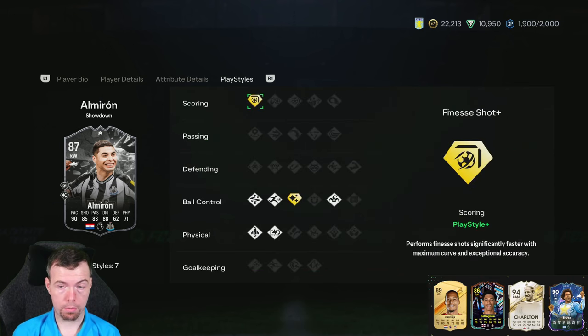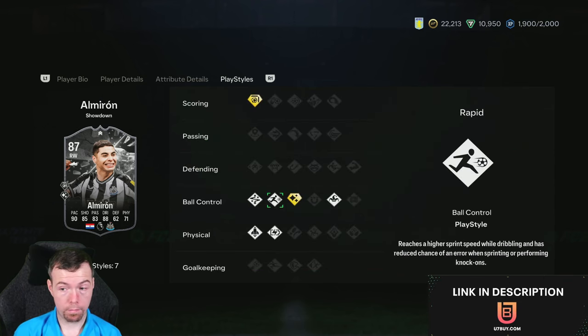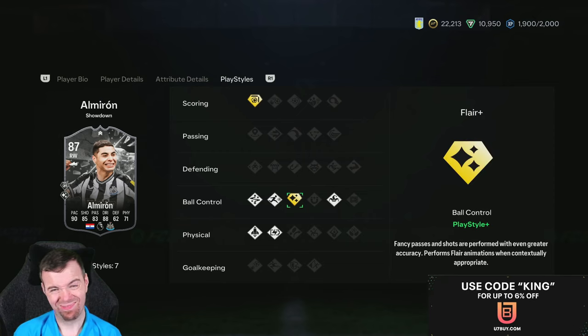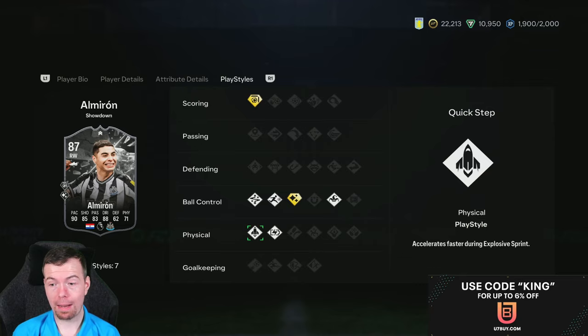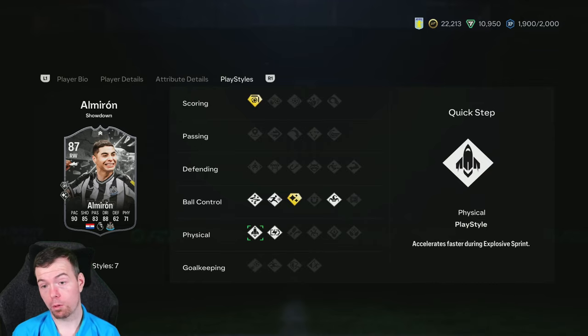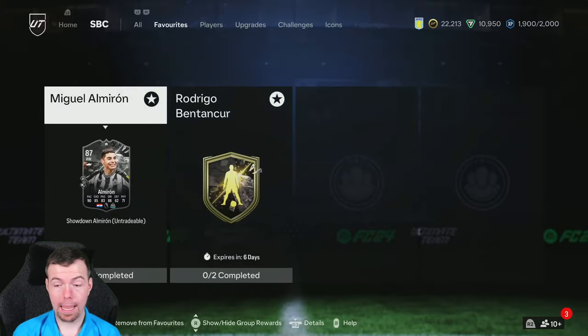95 stamina - that's mad. 58 strength, of course he's never been strong. 76 aggression isn't too bad. Player style pluses: finesse shot plus which is good, technical is fine, rapid is fine, flare plus, no trickster, quick step and relentless - so you won't need to worry about his stamina running out.